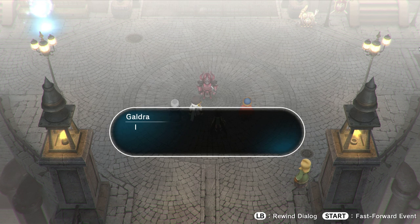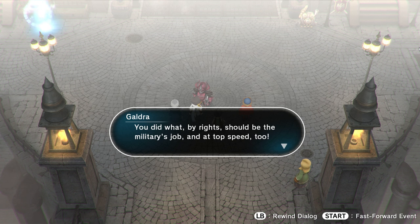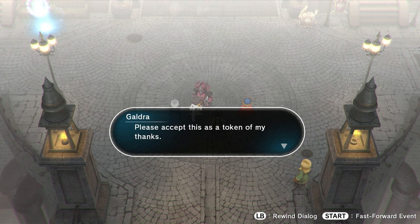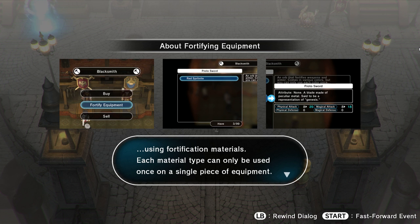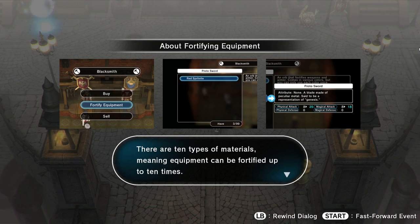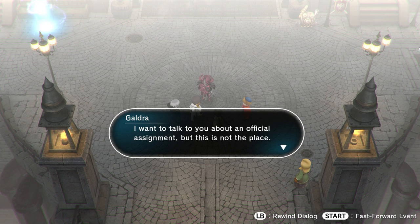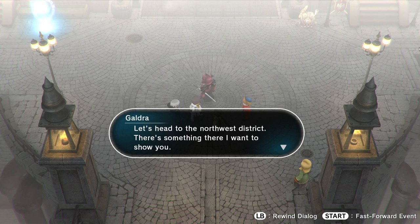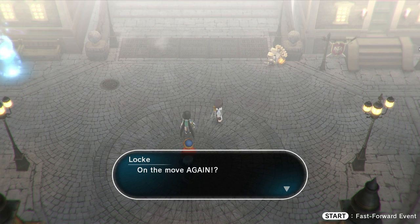I'm just grateful for you coming back so quickly. More Red Spirit Knight — thank you. So now I'll tell you how to use it: select Fortify at a Bazaar or Braxsmith to fortify your weapons and armour using fortification materials. Each material type can only be used once on a single piece of equipment — ten types of materials, meaning equipment can be fortified up to ten times. The only issue is I'm going to end up using resources on weapons I don't really care about, but once you get over five, there's really no point in not fortifying.